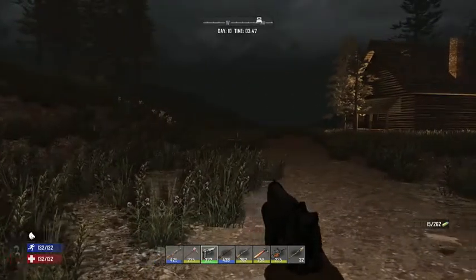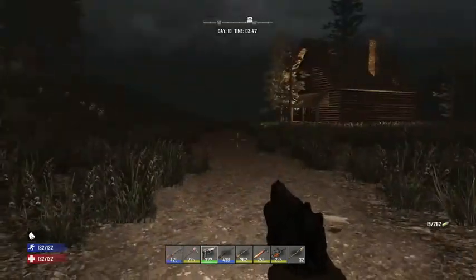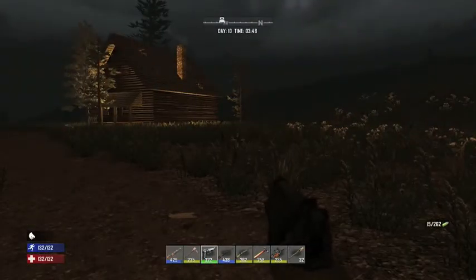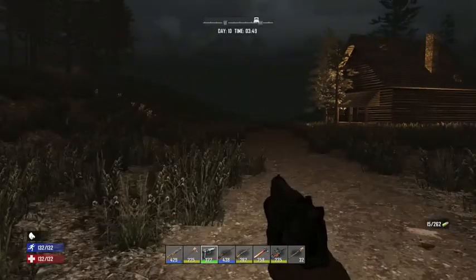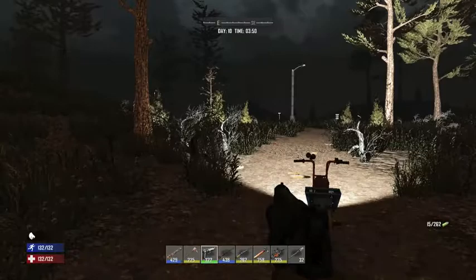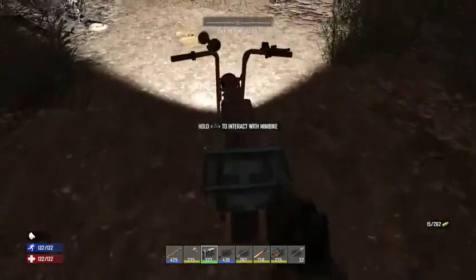Hey everybody, back here on the game 7 Days to Die, and I am playing on the PlayStation 4. I'm going to tell you how to use the flashlight. It is just the left arrow key — you just hit the left arrow and it turns on and off. Hit it once: on. Hit it again: off.